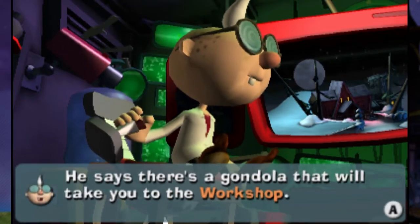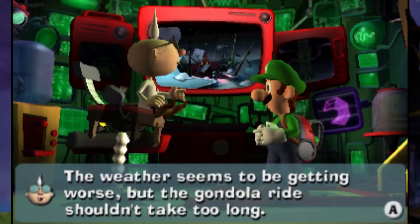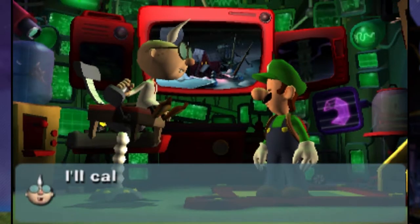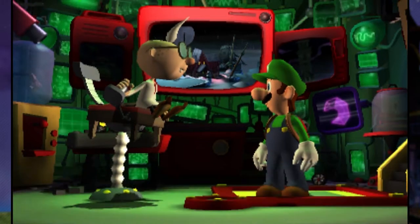He says there's a gondola that will take you to the workshop. The weather seems to be getting worse, but the gondola ride shouldn't take long. All you need to do is board it at the terminal and ride it across the chasm. Easy as pie, youngster? I'll call you on the dual screen once you get across — look lively.